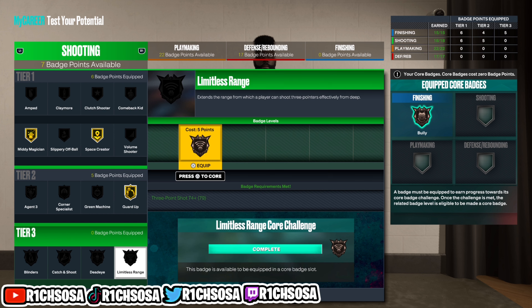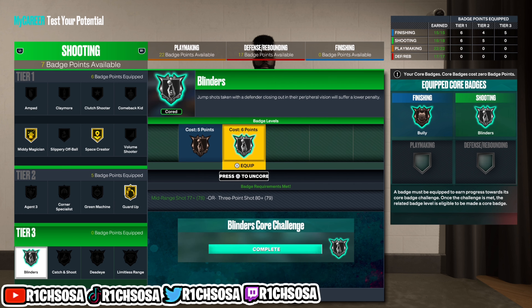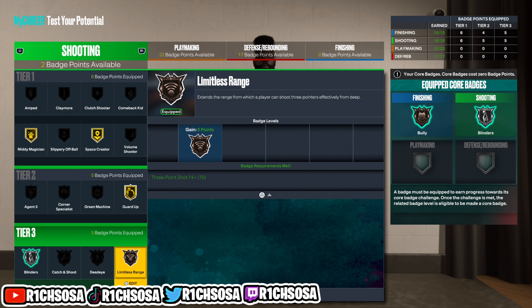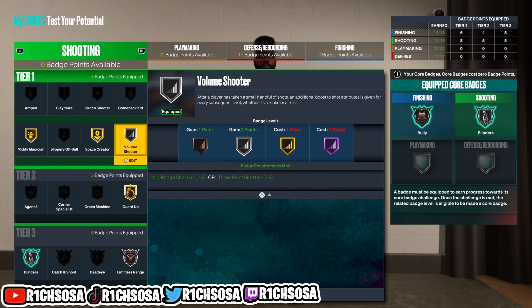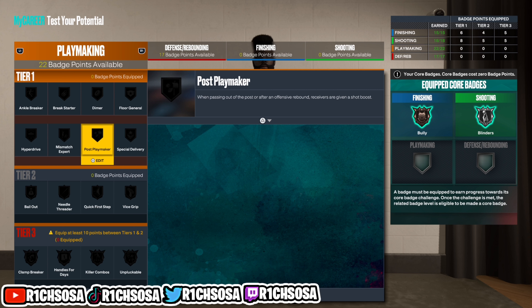From there I'm also going to go with Space Creator on gold. We've now unlocked the tier 3 shooting badges — you can add them to a core badge if you'd like. For my liking I'm going to go with Blinders on silver, and Limitless Range on bronze. As long as you like the setup you're running, everything will work out in your favor.